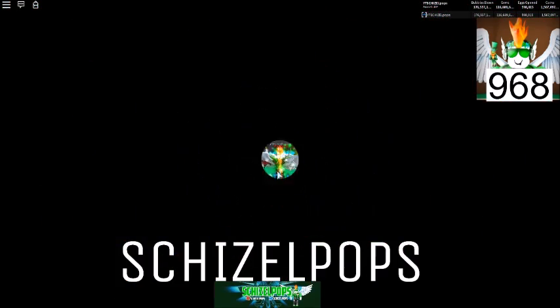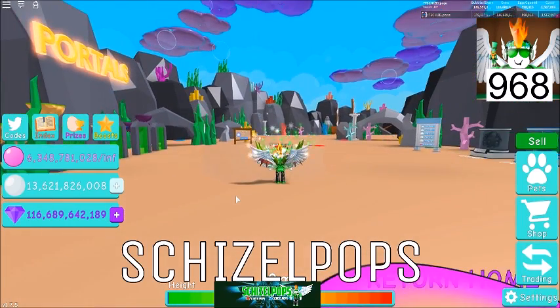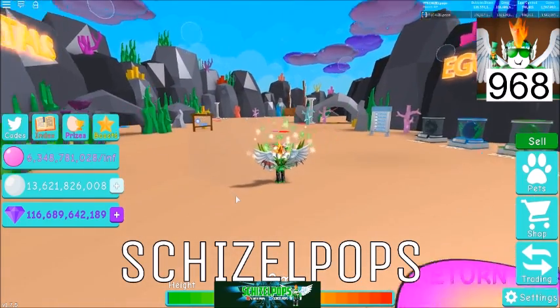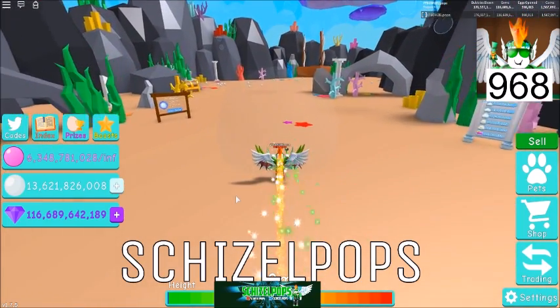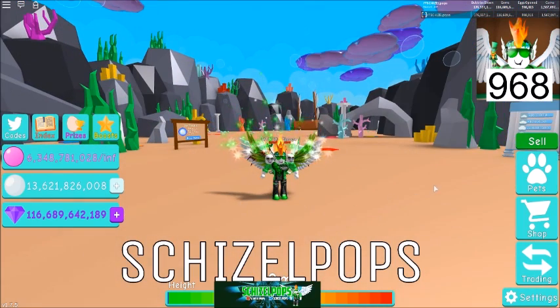Let's go ahead and head over here to Atlantis. I gotta say, hats off to Isaac and team — Atlantis looks beautiful, this is pretty cool. I like the way it looks, they did a good job with the coloring of the clouds up top and everything. Nice job to them, very impressive.